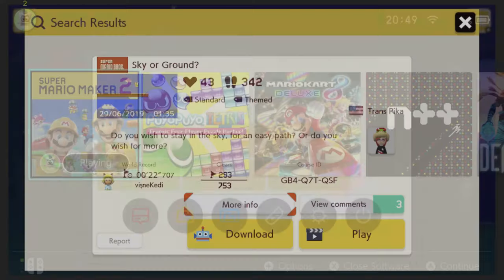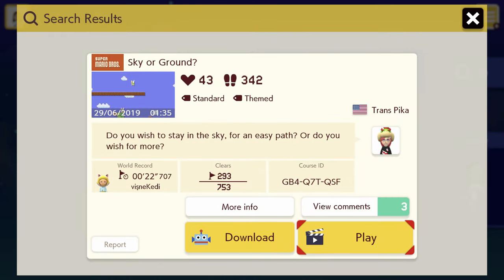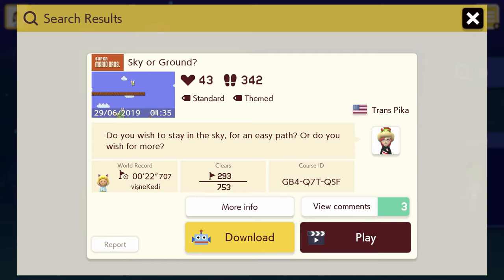I put in the code, so let's bring up the game and give it a shot. The sky is apparently an easy path, but the ground path has more rewards. I'll try the sky path first just to get through the level more easily, and then I can check out the ground path next.